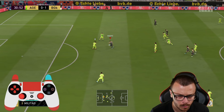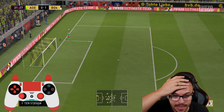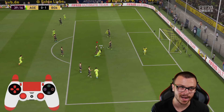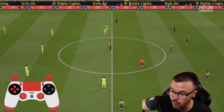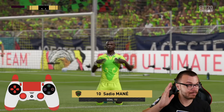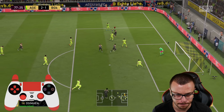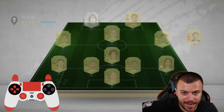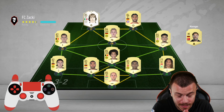Let's go Mbappe, tap it in! Beautiful finish — he's got around 90 finishing and 95 pace, absolutely unstoppable with the Hunter chemistry style card. Ben Yadder with a great pass for Mbappe — we could have sealed the game. He had exactly two goal-scoring chances in our second game and scored twice.